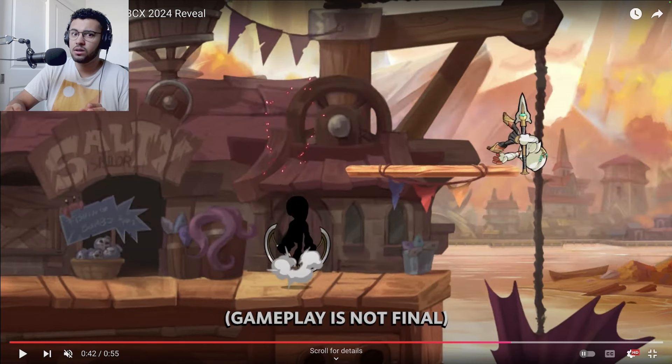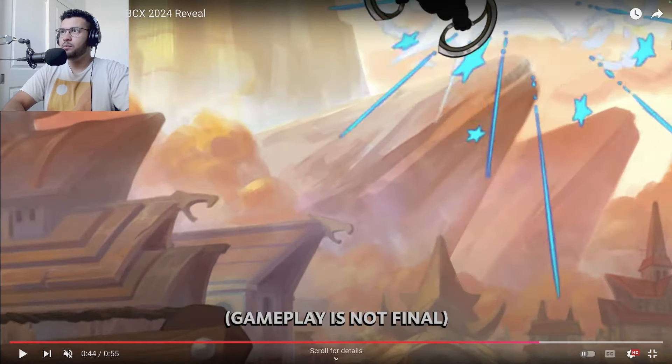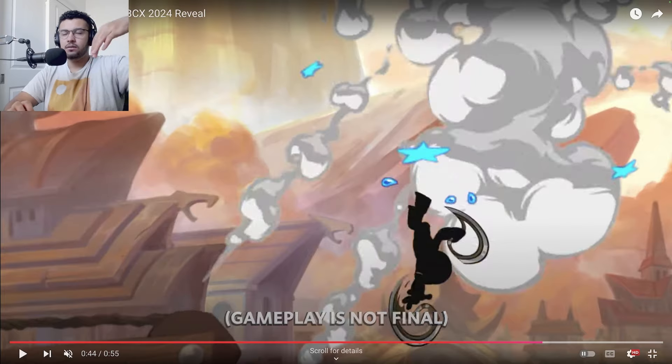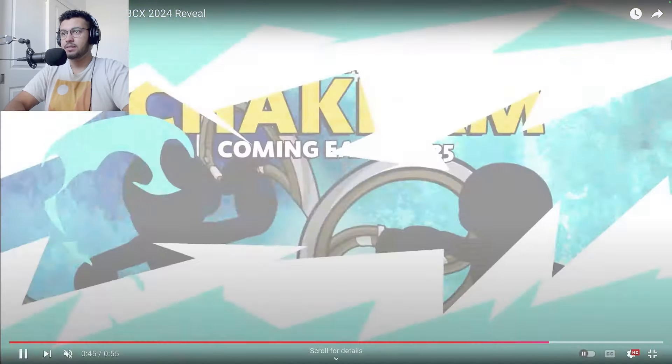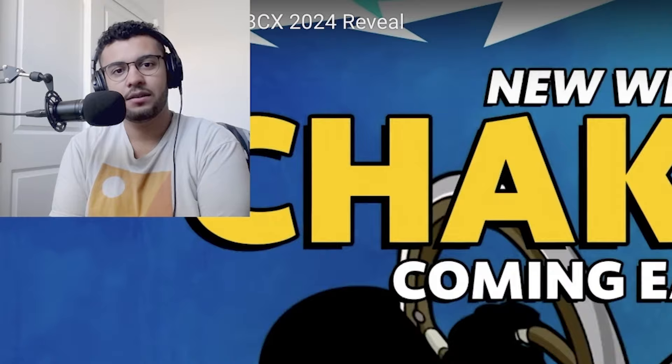I can see a lot of weapons going really well with this — like boots and Chakrams would go so hard together, and especially scythe and Chakrams since they have similar vibes but do different things. I wonder what's going to be the first weapon combination — we haven't really gotten a bow legend in a while, so maybe bow and Chakrams? Also at the end there's a ground pound which gives me katars vibes — I wonder if there are bounce variations on the ground. This is looking really sick. So that's the new weapon Chakram, and I'm really excited to see what they do with it. Hope you enjoyed the analysis, I'll see you guys later!